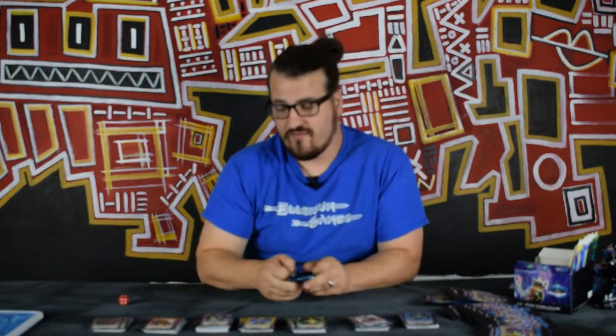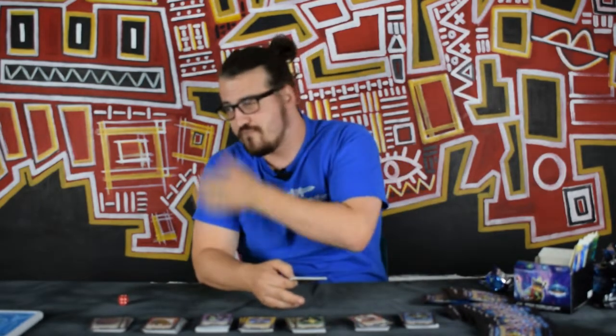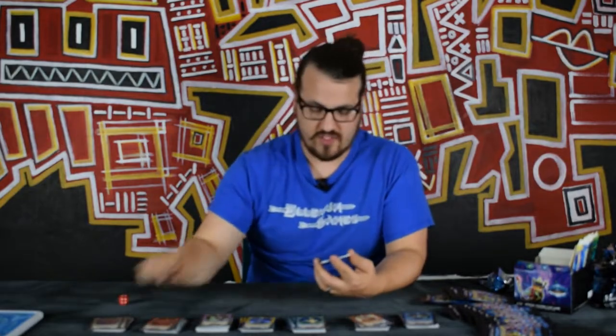Ray's getting Storm, Will's getting Dread. So if you fancy switching Ray — if you decide you want Dread, I know that Will will swap you for all the Storm stuff. Just let us know, messages on Facebook or whatever. Crystal Leech for Mountain — nice solid buff removal.